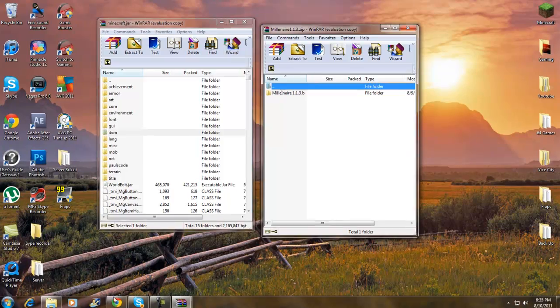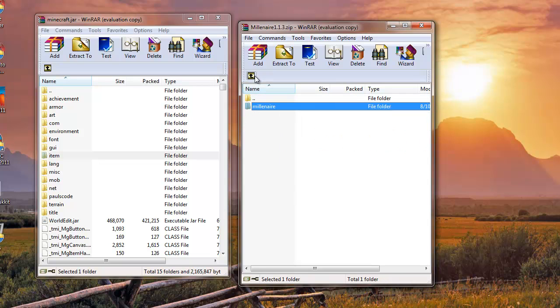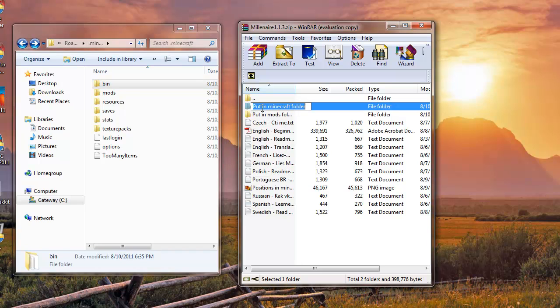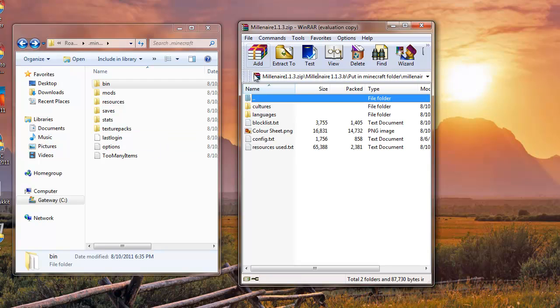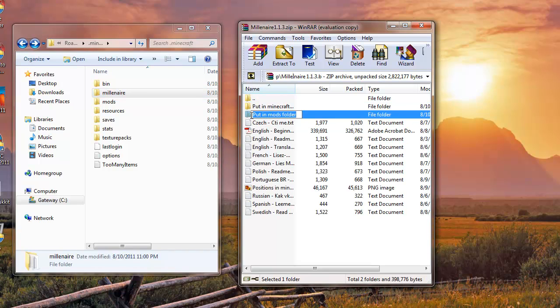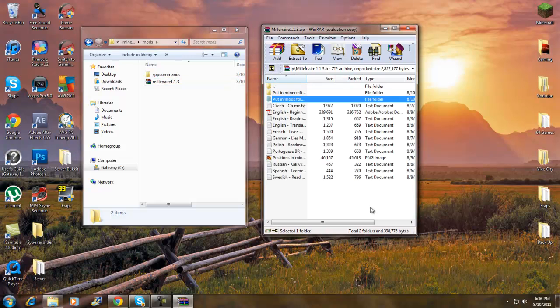Now go to your Millionaire Mod download. You'll see it says 'put in minecraft folder,' so drag and drop that file right into your .minecraft folder. Then for the other part, it says 'put in mods folder' — so go to the mods folder and drag and drop that in there. And you're pretty much done.